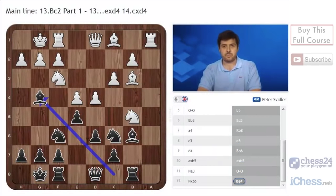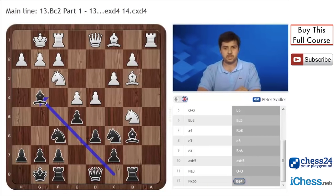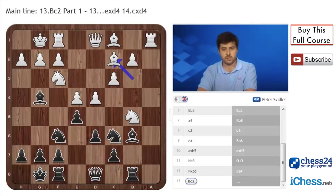Hello! This is Peter Svidler, continuing with my video series on the Bc5 Spanish. We're finally tackling the main problem black players face these days in this line, namely Bc2 on move 13 in the main line. You should by now be quite familiar with the position you see on the screen, and in this position white plays Bc2.